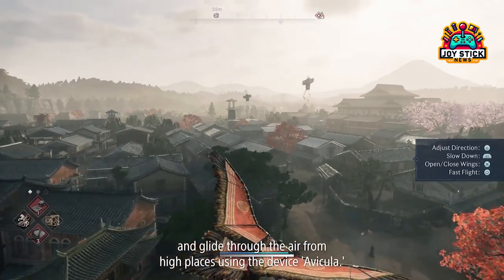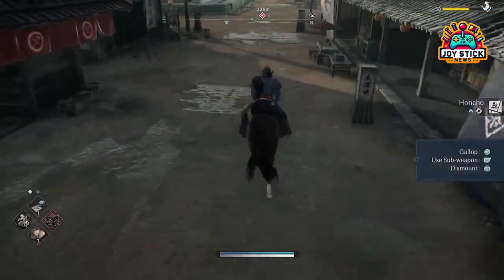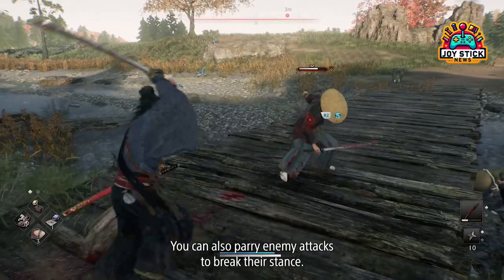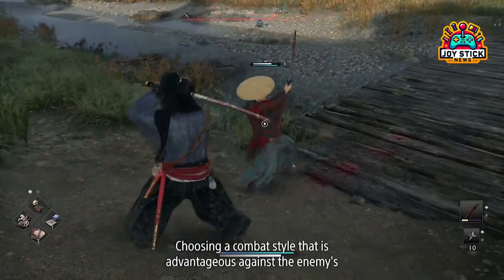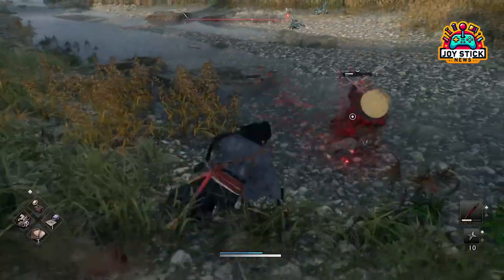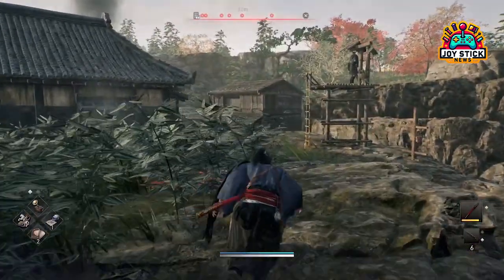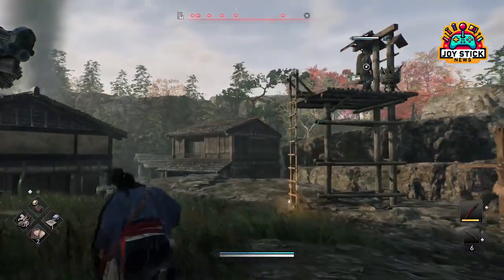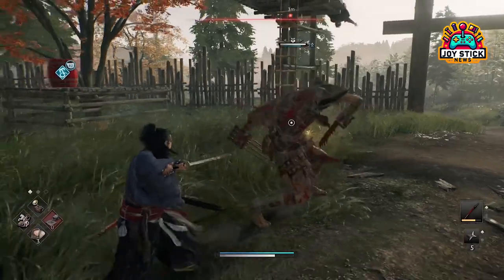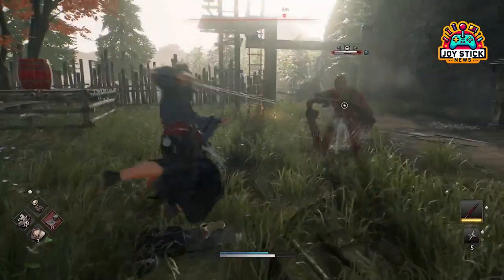In a spectacular showcase, Team Ninja has left fans spellbound with extended gameplay footage that gave us a tantalizing glimpse into the game's expansive open world, innovative combat system, and breathtaking traversal mechanics — from grappling ropes to an ingenious gliding device, and not to mention a variety of combat techniques including an ancient Japanese flamethrower. This latest trailer has everything and more. It's clear that Team Ninja is pulling out all the stops to immerse us in a rich, dynamic world where every fight feels personal and exploration knows no bounds.